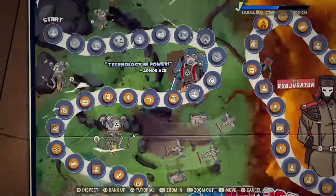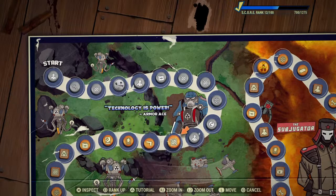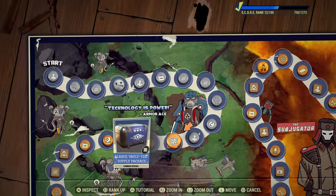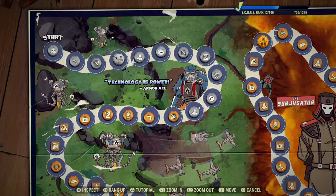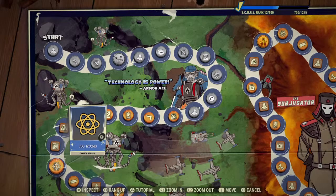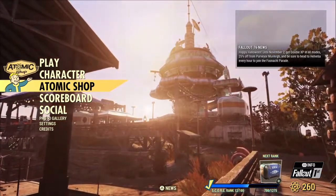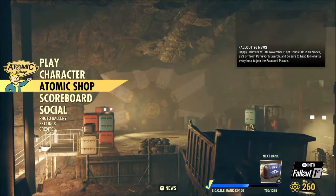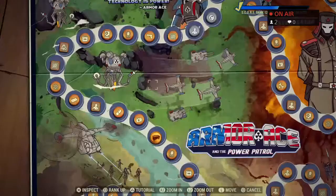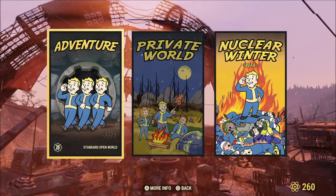As you can see, this is what I've completed since getting back. Right now I'm 700 of 1275 toward the next object, which is the Armor Ace large Vault-Tec supply package, plus getting a couple more of these. I'd love to get the 150 more atoms, which goes from 260 to 370, getting even closer to that 500 mark. I did spend 150 atoms checking out the scoreboard. Now I'm going to show you guys how to level a little bit faster in Fallout 76.